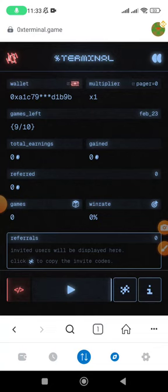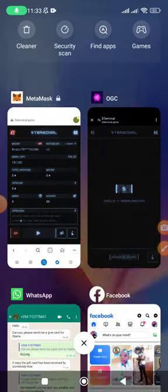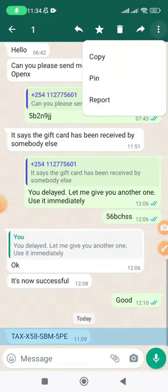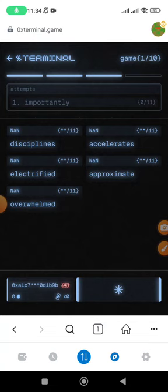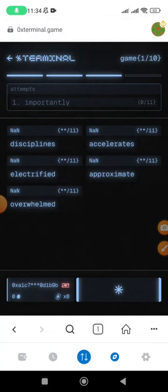I had already put in the referral code. At the section where it asks for the referral code, you cannot go past that if you are using MetaMask — you have to copy the referral code from someone, put it in, and then click Next. It's going to bring you to this page and then you can click the Start button and start playing the game.